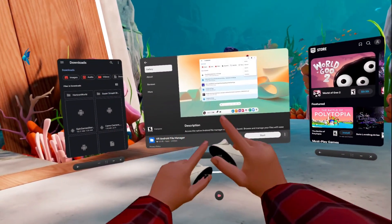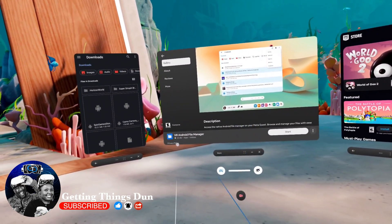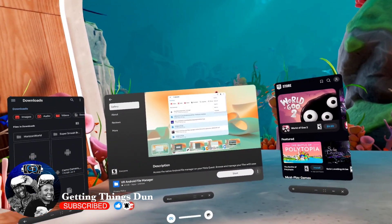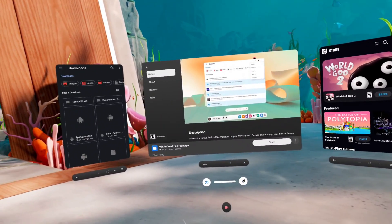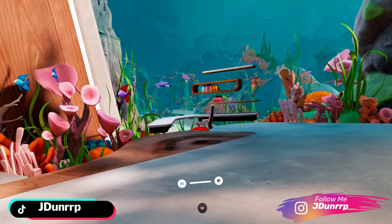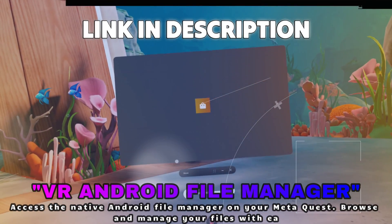We're skipping the intro here because it's not important. What is important is you understanding that VR Android File Manager, a true file manager for Quest, is absolutely in the MetaQuest store. I want to prove it to you now, so I'll close out all of these other applications, open up the navigator here, and go to the store.